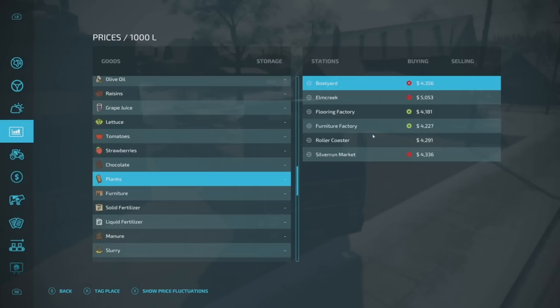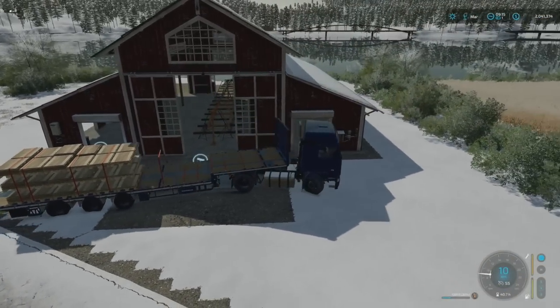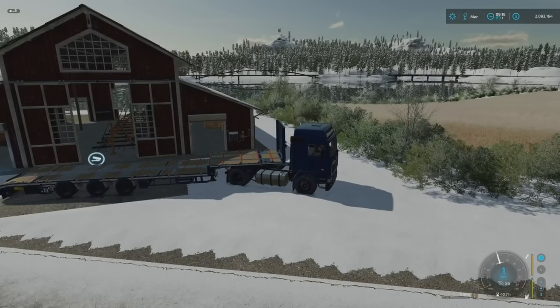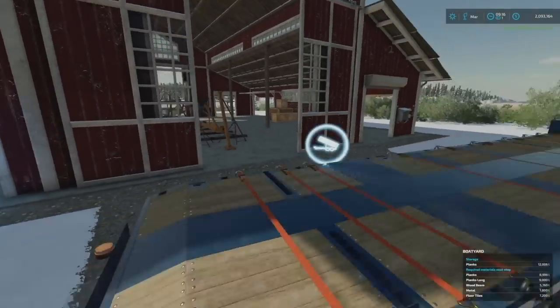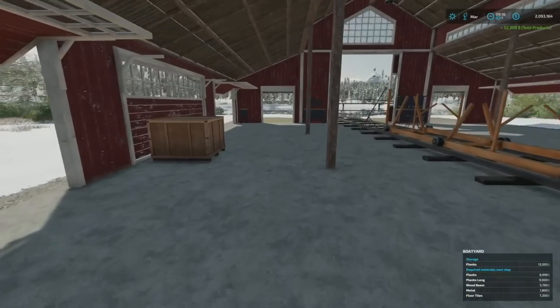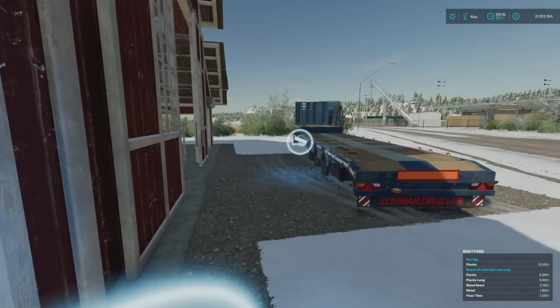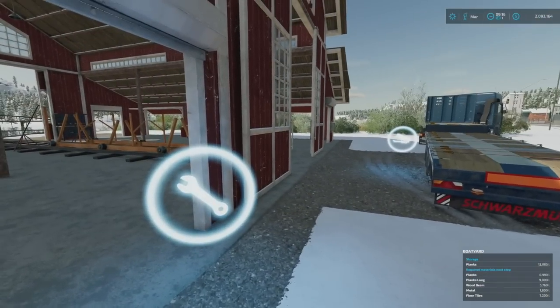I still got 12,000 liters worth of planks. Well, totally forgot about the boat yard — let's go sell it there. The boat yard! The magical place that a lot of people have probably already forgotten about. Yes, we made $52,000. So I know that in order to get the money for the boat at the end, you gotta pay for it. Oh, you can take planks long here too! I should have done planks long and wooden beams and stuff like that. May as well buy it.